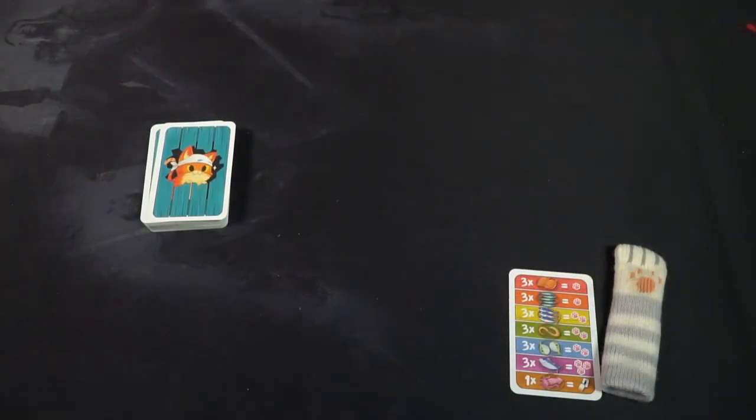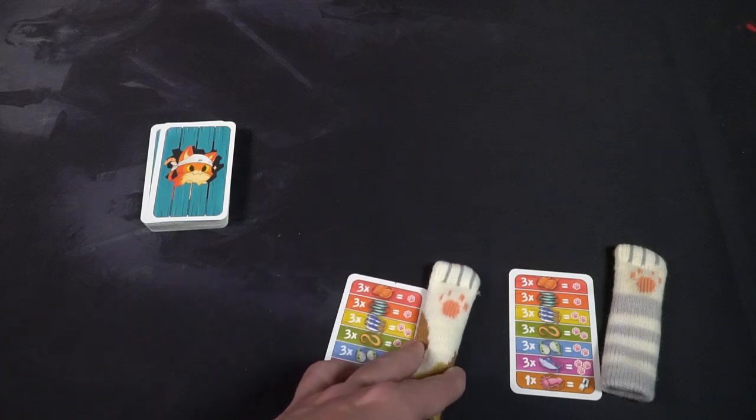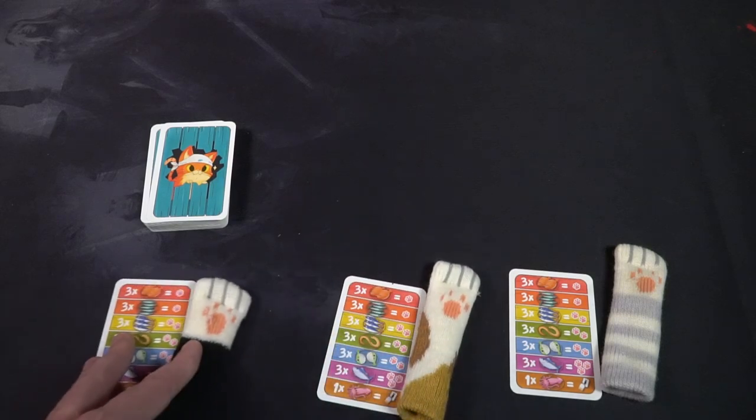To begin setup for Fish and Cats, the first thing you're going to do is choose the number of players. Each player is going to get one of these cards, which is a player reference. It indicates the different types of fish in the deck, as well as how many paws you get for collecting that set of fish. The next thing you'll get is a kitty paw. You can select any of the six different types of kitty paws — they're all basically little gloves that you're going to put on your pointer finger.